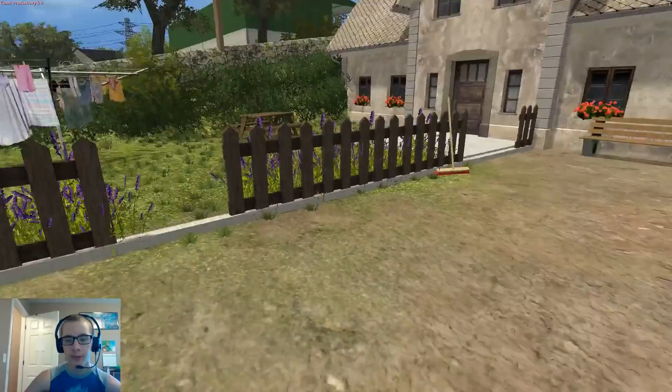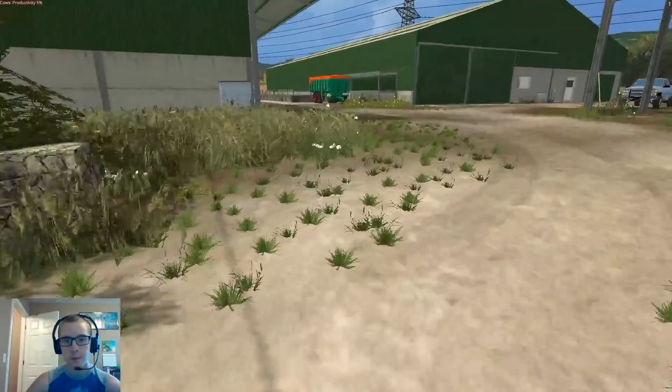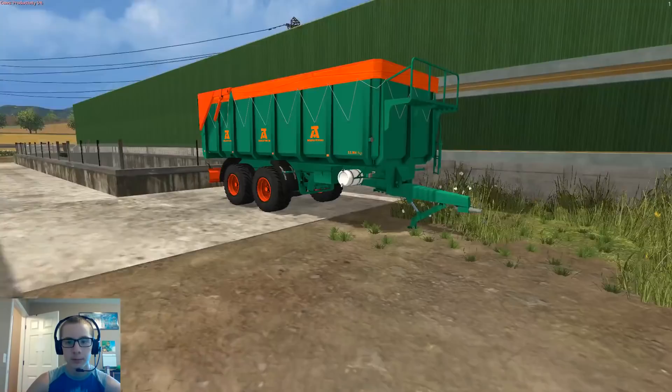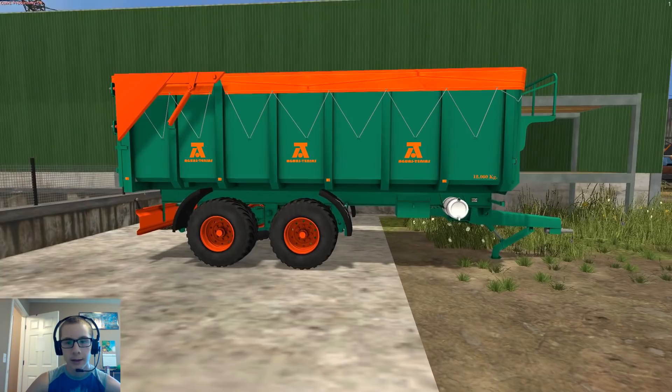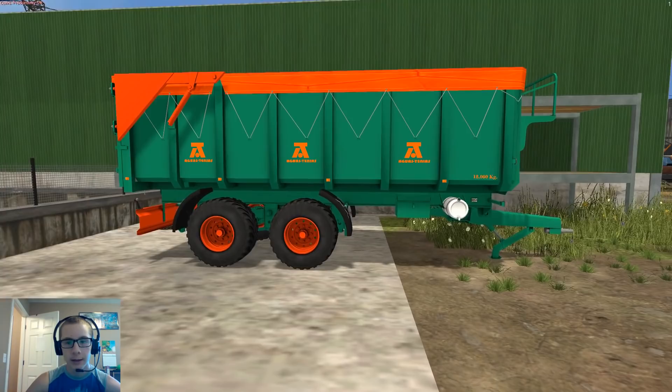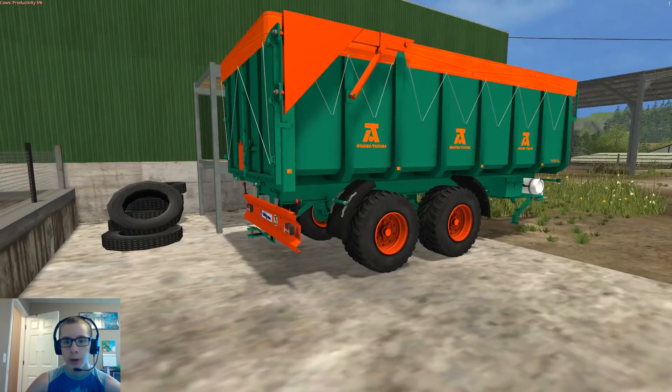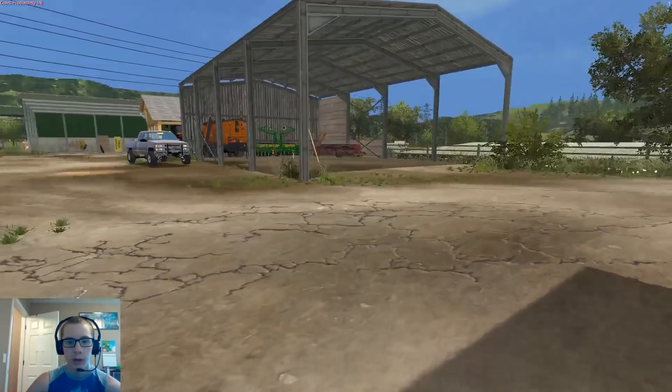We'll start over in this shed. Here we have the John Deere 2100 ripper, the John Deere 630 cultivator or disc, and the Augus Tennius 18-ton trailer — we can use this for hauling our grain as well as taking fertilizer and seed to our equipment. Here we have the Air National 6200 drill.